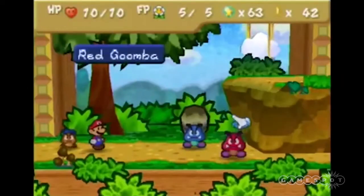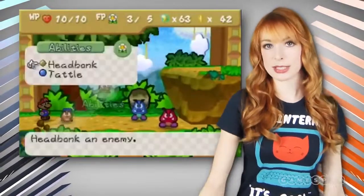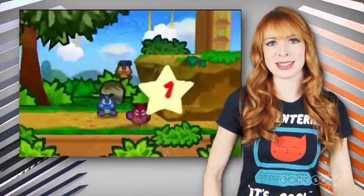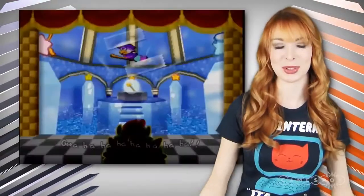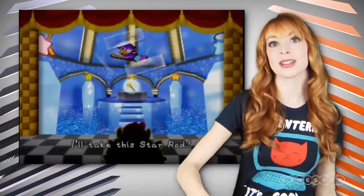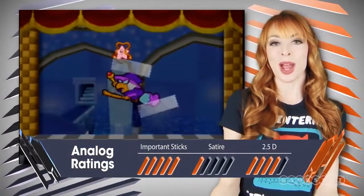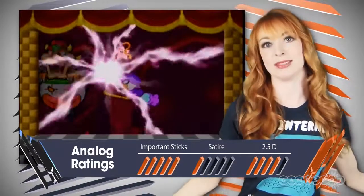Bright, charming graphics with flat paper characters who roam around in environments that certainly don't feel flat. It's an awesome mix of 2D and 3D. Paper Mario, like Stick of Truth, is a light RPG. It's simplistic and deals in low numbers — you have 50 hit points instead of 5,000, for example. And lastly, my favorite similarity: in Stick of Truth you're hunting for the Stick of Truth, and in Paper Mario you're after the Star Rod of Power. Basically the same thing, guys.